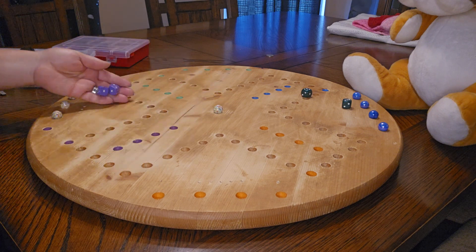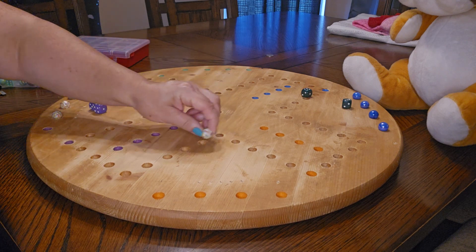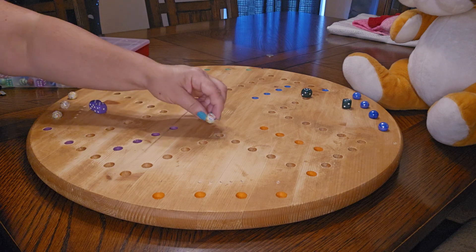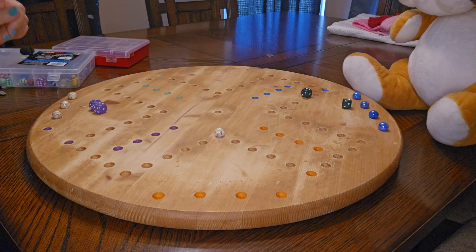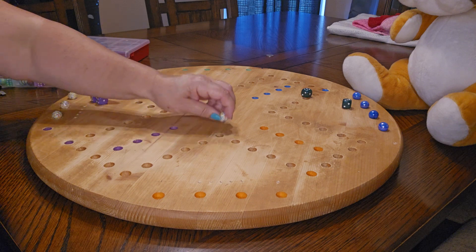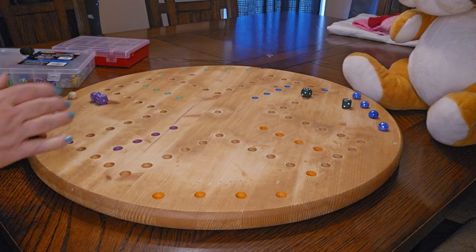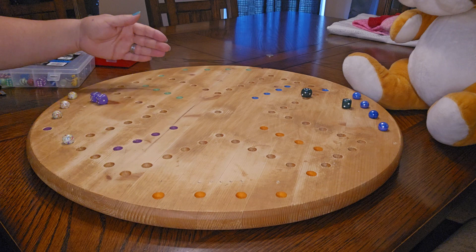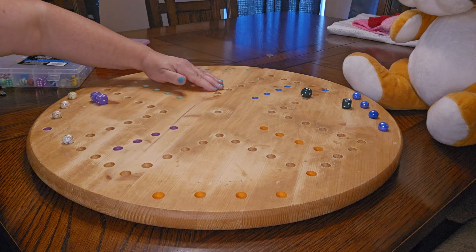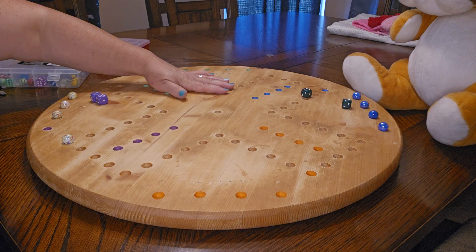So if I roll the one — which I didn't, but let's say I did — then I can get out here and take a shortcut and go home a lot quicker than going all the way around the board. However, you can only go in the middle from your home row, like when you first get out. That's the only time you can go in the middle and take a shortcut. You couldn't go in the middle if you're way over here — like if you're on this dot and you get a one, you can't do that.